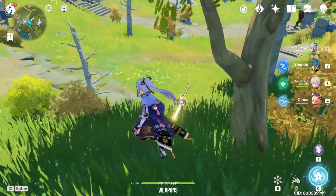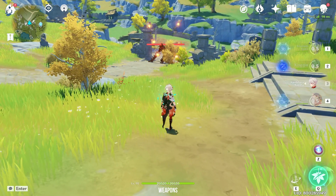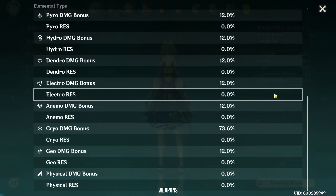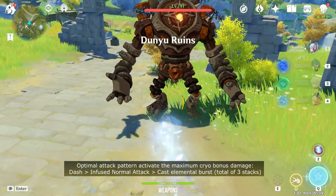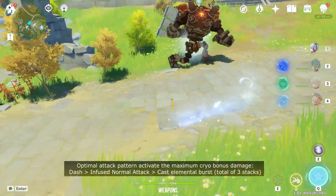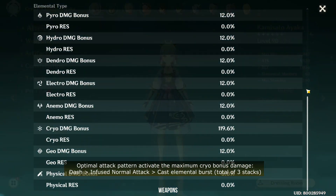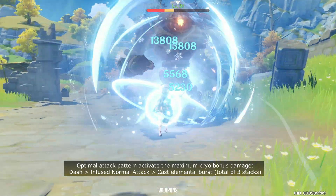Now for weapons — Ayaka's best in slot is the Mistsplitter Reforged by a long shot, especially with the Blizzard Strayer 4-piece set. It has the highest base attack of any sword combined with the most desired crit damage stat up to 44%. Its first passive increases all elemental damage by 12% — not just cryo, but also pyro, anemo, geo, etc., except physical. The second passive gives additional elemental bonus damage based on stacks gained from infused normal attacks, elemental burst, or having less than 100% energy. For maximum cryo bonus, dash, normal attack once, then cast your elemental burst.